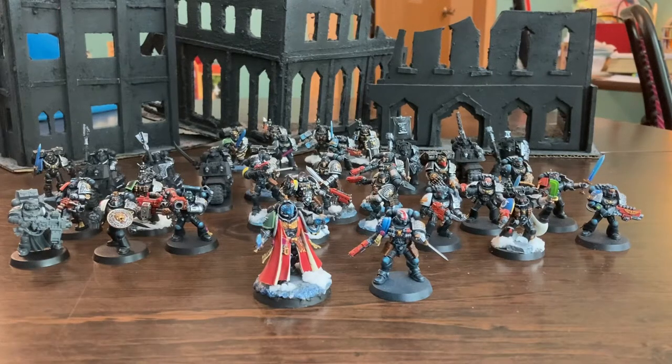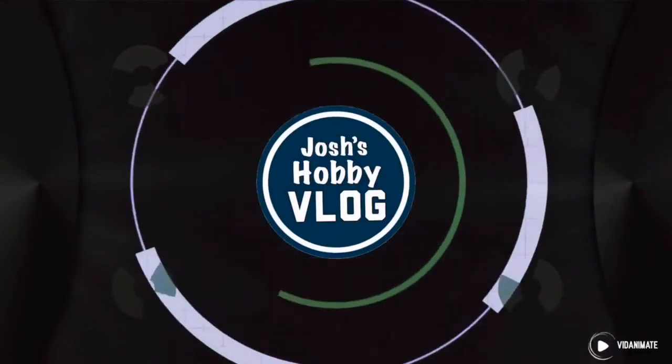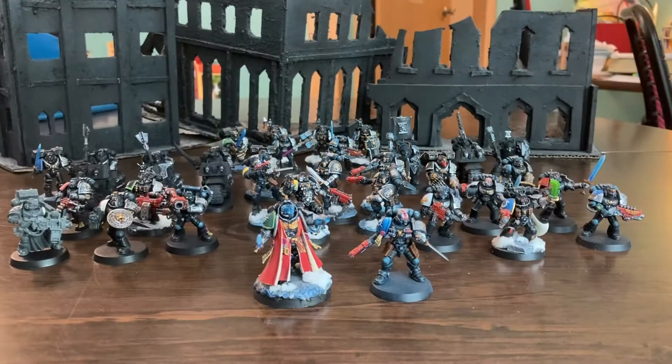In this video, we're going to talk about my Death Watch Crusade Force. The plan is to start playing some narrative play, and so this is approximately 47 power of Death Watch so that I can spend 3 power to upgrade my kill teams and stay within the 50 power limit that you start narrative play with.